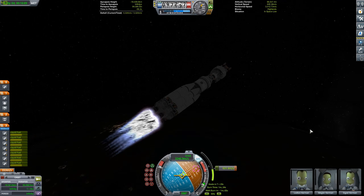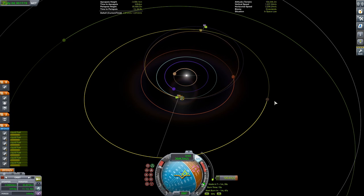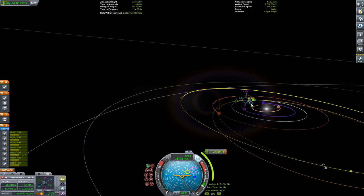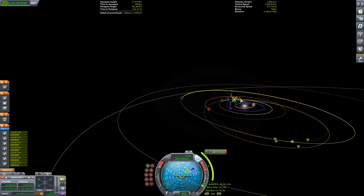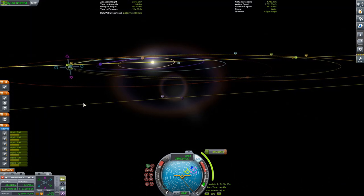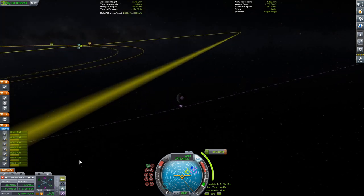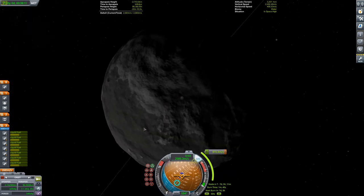Plane changes either happen at your periapsis, apoapsis, or at your ascending/descending node, which is more or less like your halfway point. I should correct that - it either happens at periapsis, apoapsis, or at your midpoint. I'm planning my correction burn right now and this is where I screw up, because I should be correcting it at my halfway point, just putting my maneuver node halfway along my orbit. That way it should cost around 200 to 300 meters per second delta V. The one I make winds up costing 800, and I wind up fiddling with it for literally a half hour because I was too stupid to realize how stupidly I screwed up. So don't do what I did.